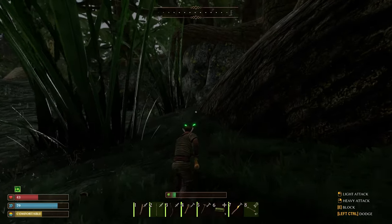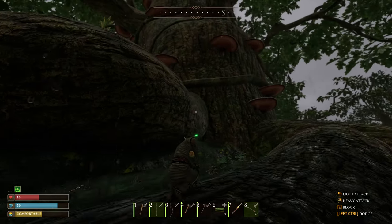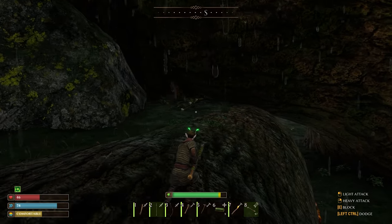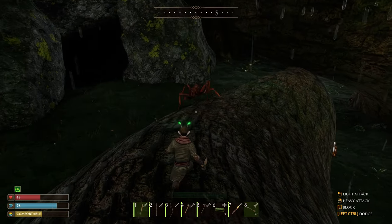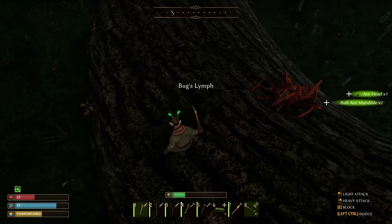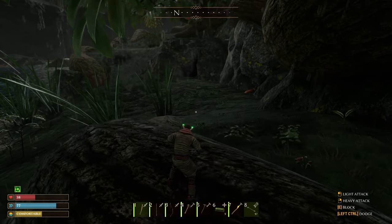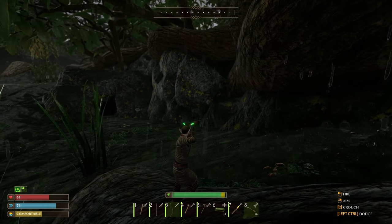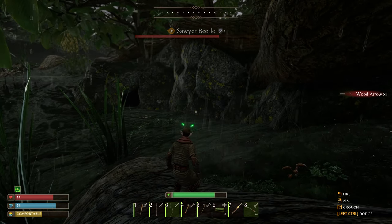I accidentally pulled my bow out when I was trying to just block and things started going poorly for me, but it worked out in the end. We haven't really explored out this direction very much. This is looking a bit more promising out this way. I wonder if that's where the Sawyer Beetle lives in that little cave — that's an ant. We need our trusty sword for this guy. We got another Sawyer Beetle — let's see if my archery can be a little better. Oh, it moved.